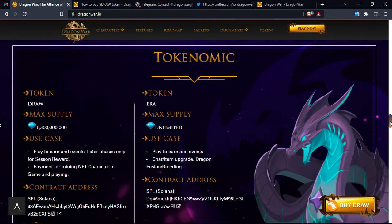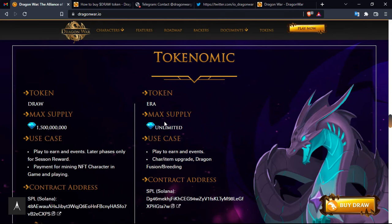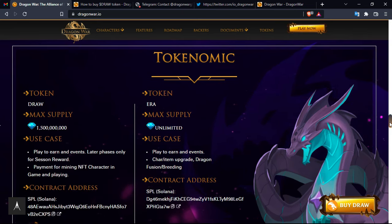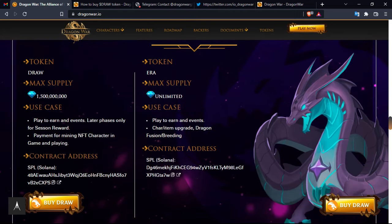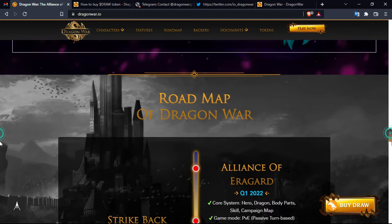Now for the tokenomics: there are two tokens — DRAW and ERA. The DRAW token has a maximum supply of 1.5 billion. The ERA token is an in-game token; you cannot exchange it outside the game — it is used for play-to-earn events, charity, item upgrades, dragon infusion, and breeding. Both tokens are based on the Solana blockchain, and the contract address is provided so you can verify everything is trustworthy.